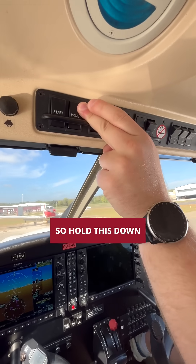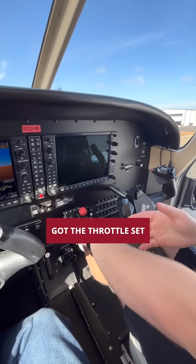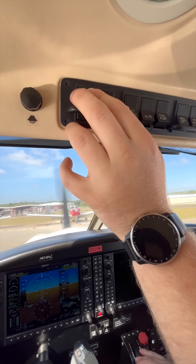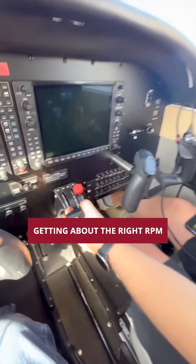Go ahead and prime it — hold this down, and there we go. Got the throttle set to about 1,000 RPM or so once we get it going. Hit the start button right here. Adjusting the power, getting about the right RPM.